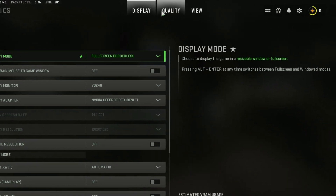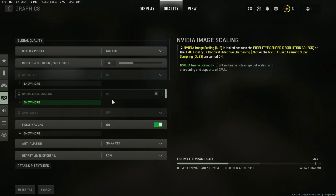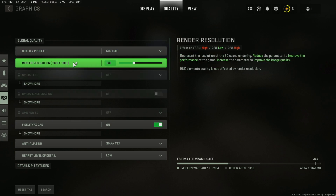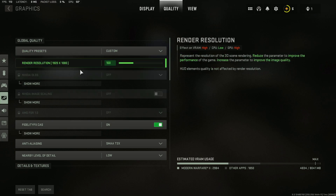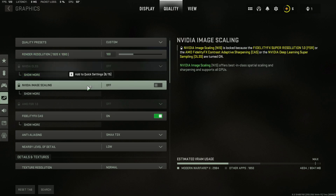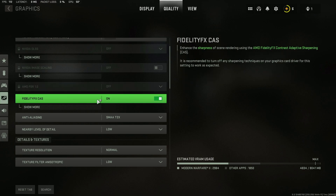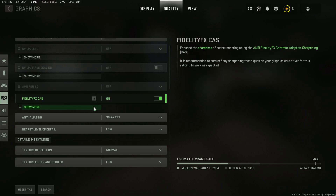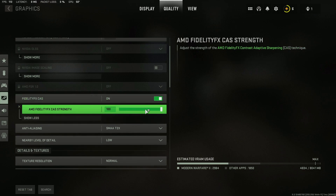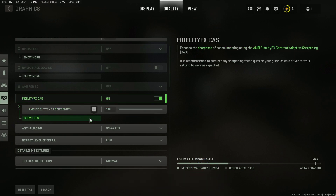The next thing you want to do is go to quality and just copy these settings. You want to put your render resolution to 100. NVIDIA DLSS off. NVIDIA image scaling off. AMD FSR off. Turn on FidelityFX. This option is up to you, but I prefer to have it on the higher side so I have mine set to 100.